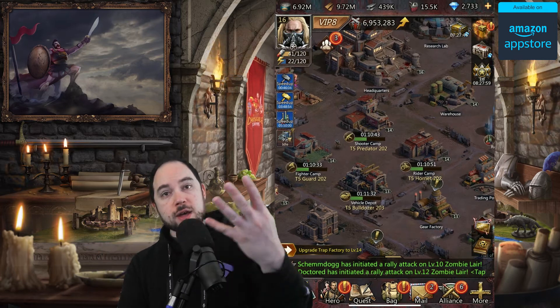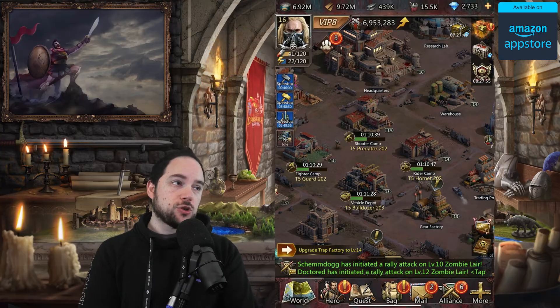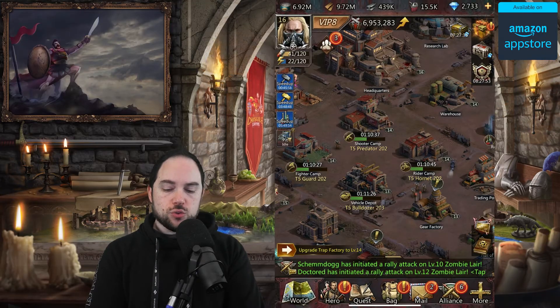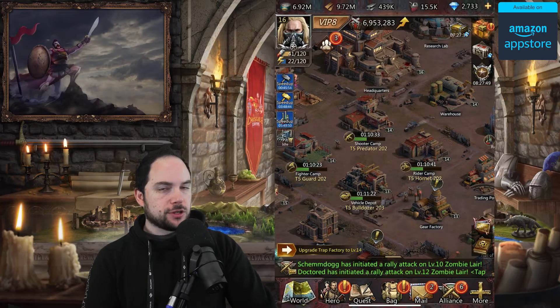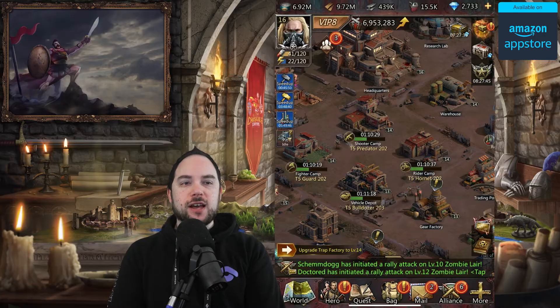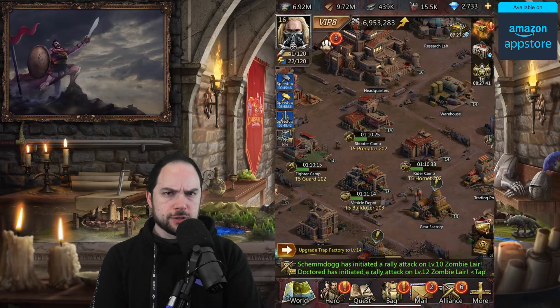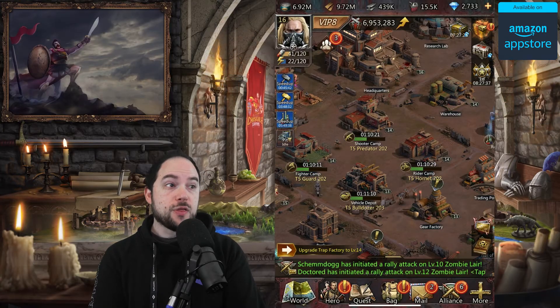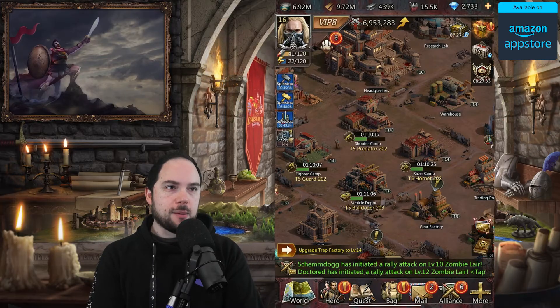Tip number four: if you want more power, consider spending the $5 or some gems to get the extra building queue. You can see I have two building queues — it's absolutely crucial. Twice as much building is like a ton of free building speed-ups. If you were going to spend money on building speed-ups, stop — get your second building queue first. That's like free speed-ups. Get the building queue.